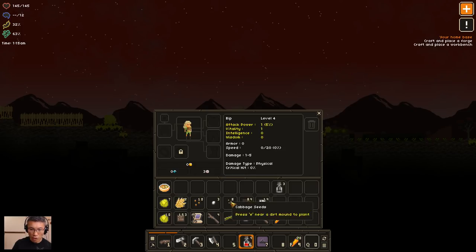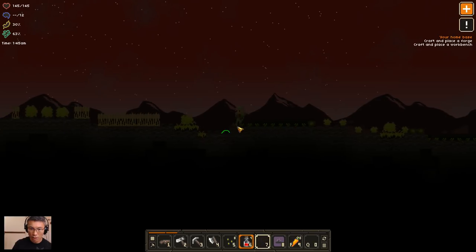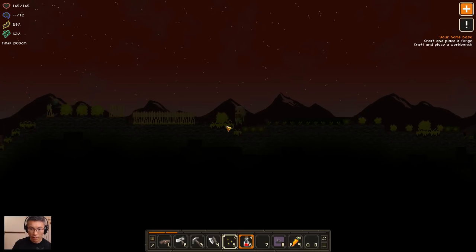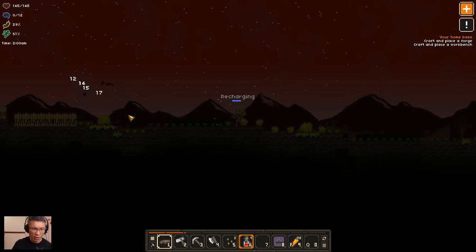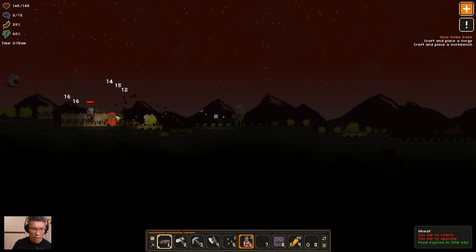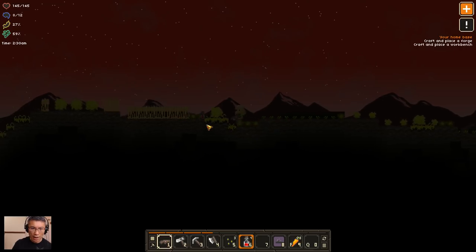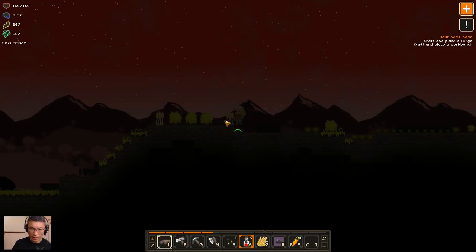I've got more seeds here. Maybe I'll just plant them all in the spirit of planting things. I can cook something for you guys as well, just to let you see how it looks. So those are all the seeds I have. It's a bit dark right now. I think the weeds are ready, so I can just get all the weeds out.